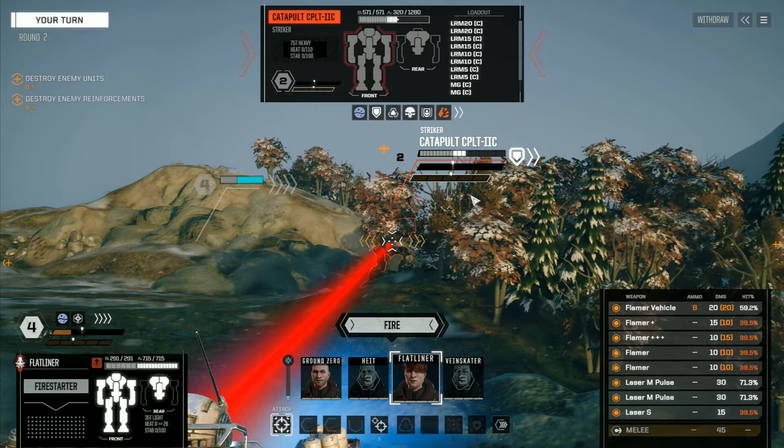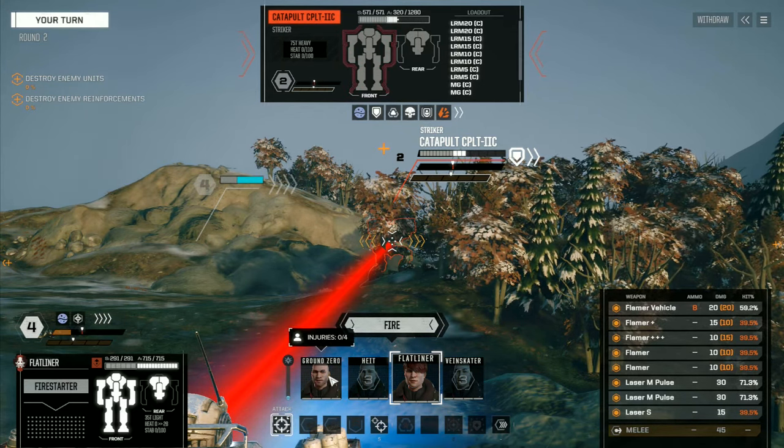And I'm coming at it with four mechs. I've got a Flatliner and a Firestarter. Ground Zero is an Irina with lasers. Height's got lasers, Veinskate. We're basically all lasers here except for these flamers, so I'm just going to record this real quick.